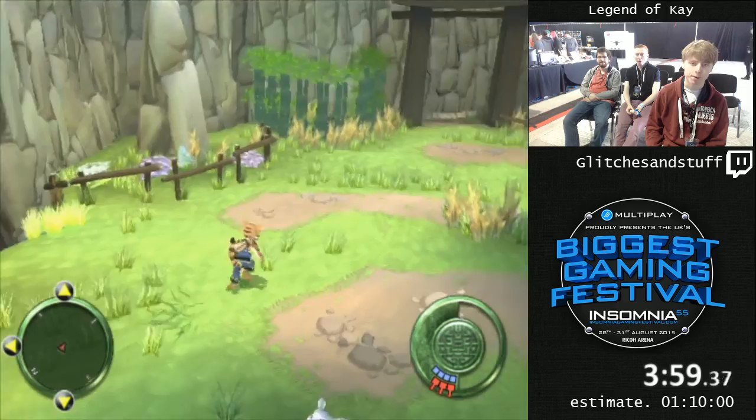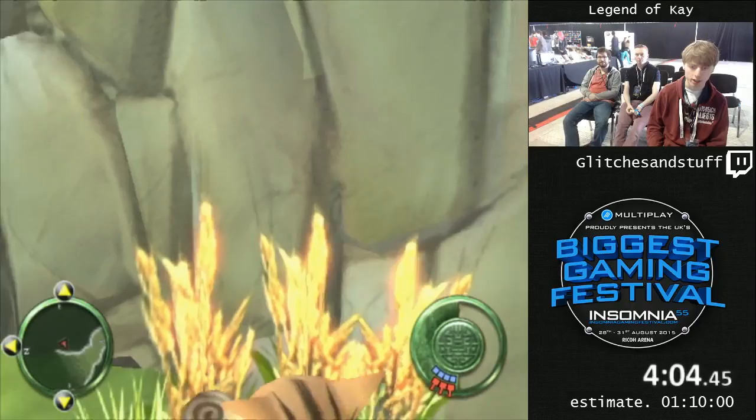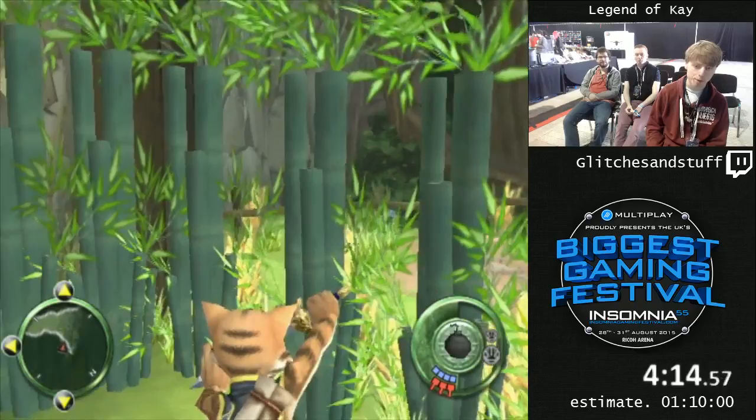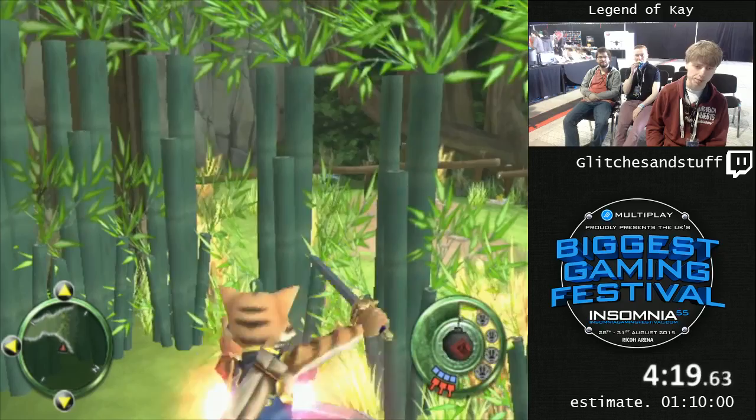I'm going to get my first item in the game, which is the bombs. I need to preserve the text box so that I can use it later for Zombie K. So I'm just going to block with my sword. There's a bomb respawn point here — bombs will be infinitely spawning here. I'm going to keep blocking to collect all these bombs without the text box showing up, so that I can get it later.